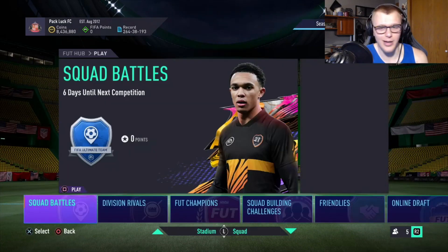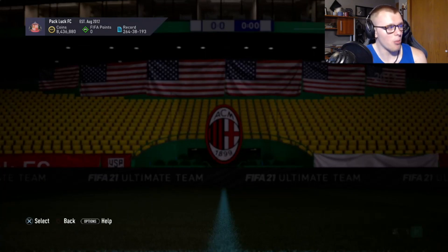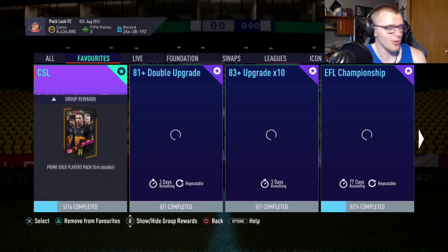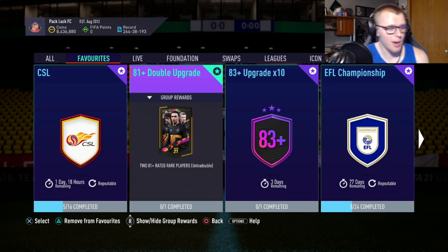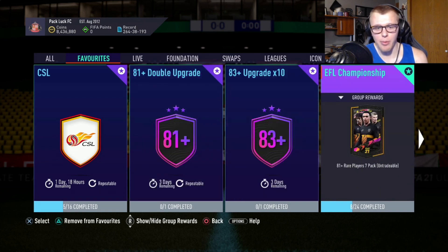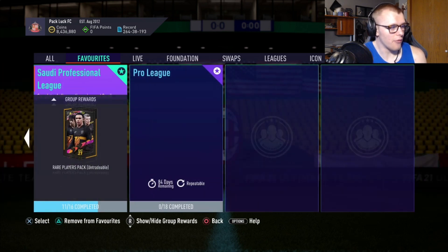The whole market is in the mud right now, so it's very hard to make coins. My recommendation is to store cards if you have them. If you're not doing a certain league SBC, I'd wait to sell right now. When Team of the Season comes out, a lot of these league SBCs are going to shoot up in price because people will be making packs as they need them — so the value will go up.